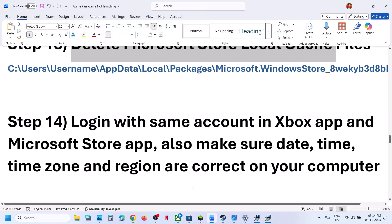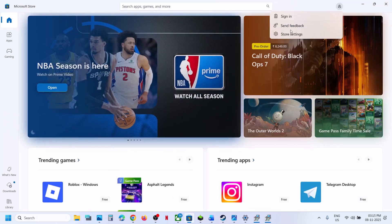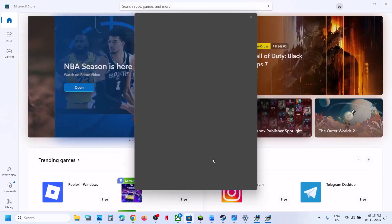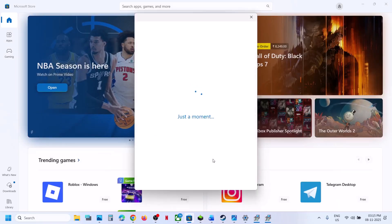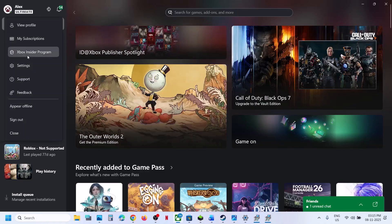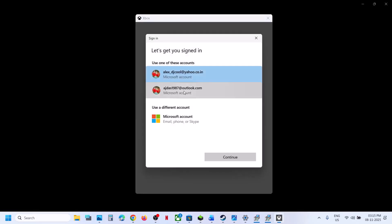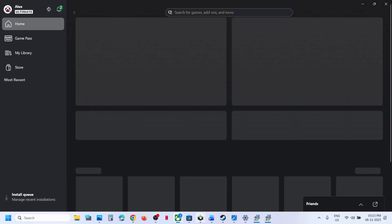The next step is to log in with the same account on the Xbox app and the Store. Open Microsoft Store, click on your profile icon, click Sign Out, then Sign In, and select the account which has the Game Pass or the game. Make sure you select the right account. Once logged in, go to the Xbox app, click on the profile icon, sign out, and then sign in. Select the same account you selected in Microsoft Store — you have to log in with the same account on both Xbox app and Store — then launch the game.